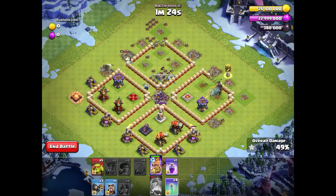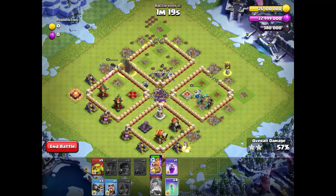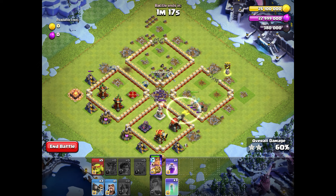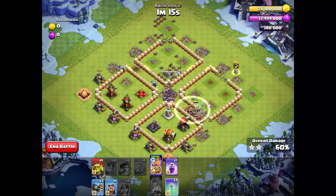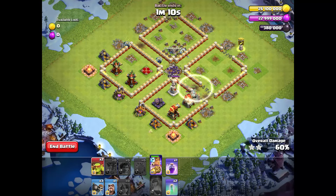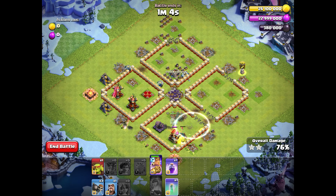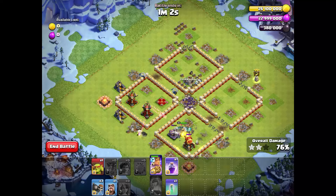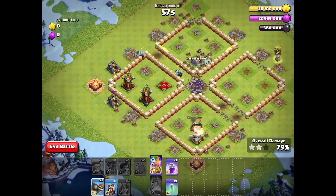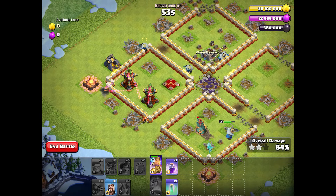The root riders follow along these defenses, and our Queen takes some more buildings on the left side. Our King follows the root riders, and when they switch to the next compartment we use the first invisibility spell to protect the root riders — otherwise the King loses a lot of time destroying walls. We also use some more super goblins to funnel our King better, and use one more invisibility spell to protect the root riders.